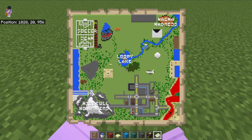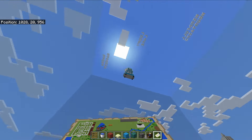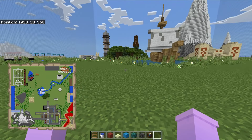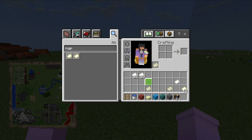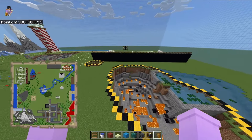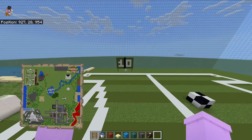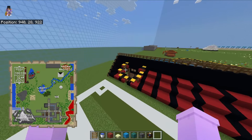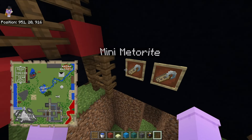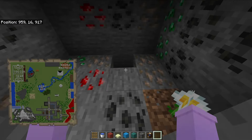We got Soccer Scam - great name - Magma Madness, Loopy Lake, Mindful Mountains. It's supposed to give you a mini map in your offhand, and also be a locator map. We could go over here to Soccer Scam which is literally just a soccer arena that we called soccer scam for some reason. There's also a sub area with name tags: mini meteorite and money mine.